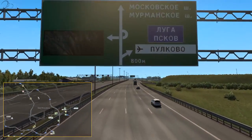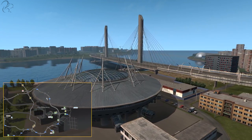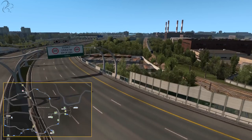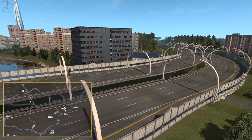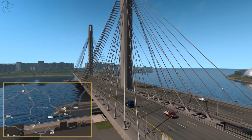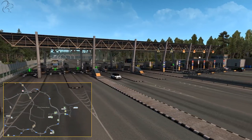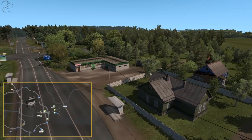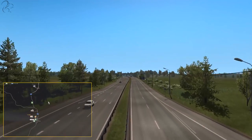Continuing down the M10 brings you into Saint Petersburg — the easternmost city in the map DLC and, in my opinion, the jewel in the crown of the Baltic DLC. It's neatly split down the middle by the widest motorway yet seen in ETS2, and the city has not one, not two, but three twin-span suspension bridges that are quite spectacular. There are no fewer than five fuel stations, large toll booths, high-density apartments, and a forest area to the east.